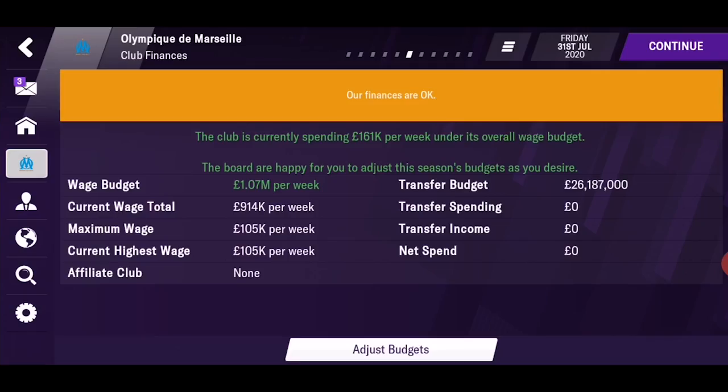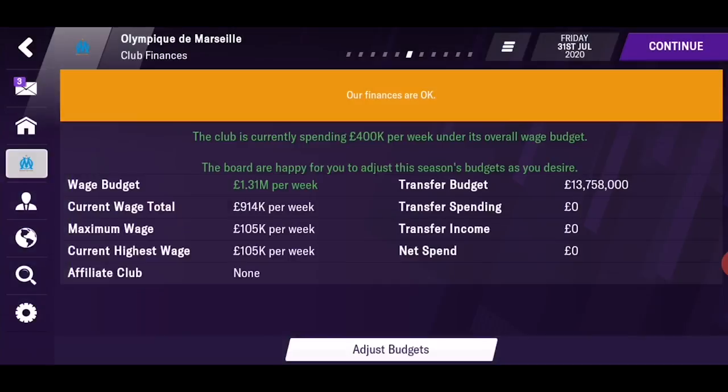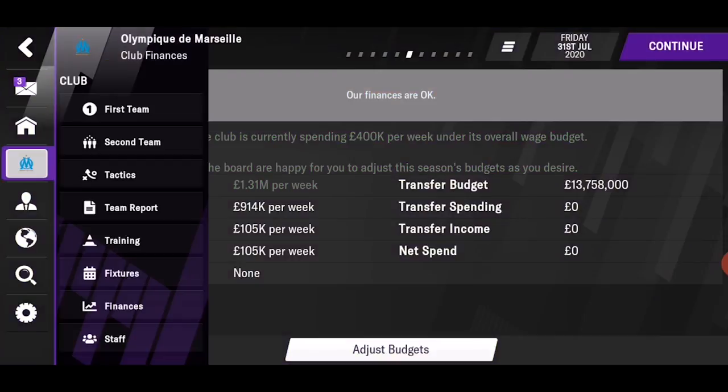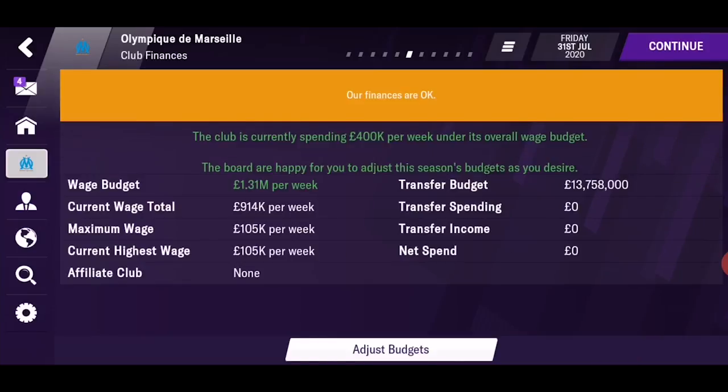Lastly, the finances. Not much to tell — you only have wage budget and transfer budget, but you can balance those out. The new addition here is your affiliate clubs: clubs that you can send players on loan. You will still pay wages, but they will get playing time. To get an affiliate club, switch to the manager section, go to board requests, and there you have it — acquire affiliate.